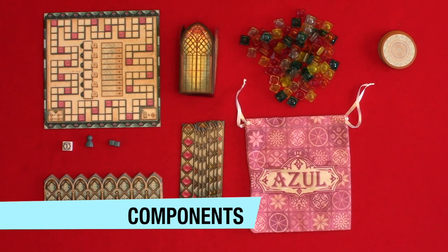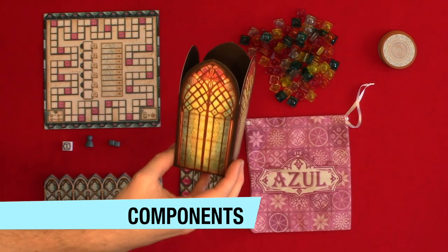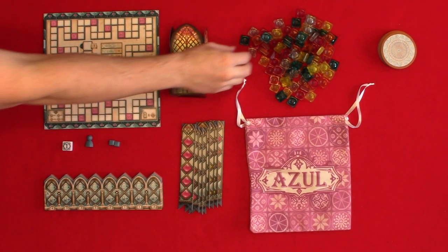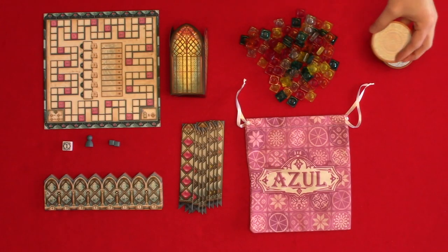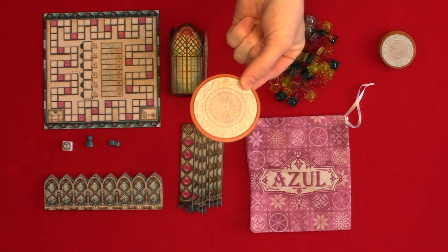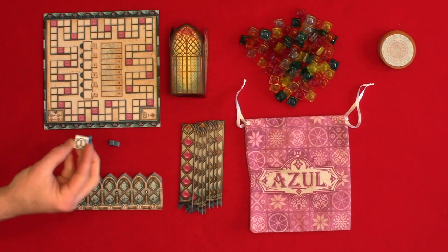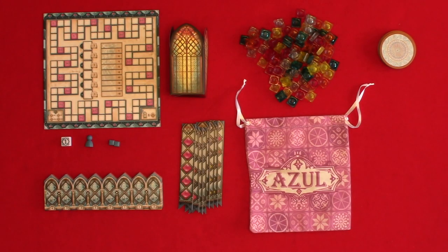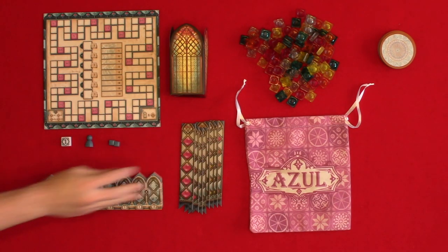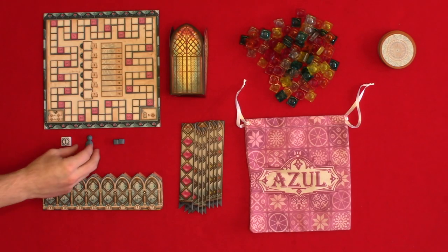Now let's look at your components. You have your score track, your glass tower, your window pane pieces, your factory displays, your bag, and starting player tile. Then in each of the player colors you have your pattern strips, your palace board, your two markers and your glazer.